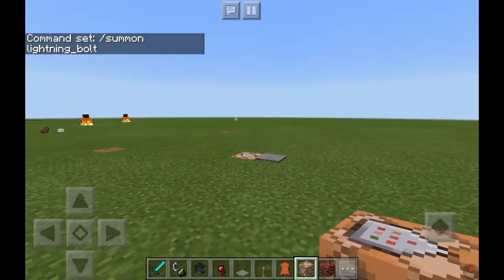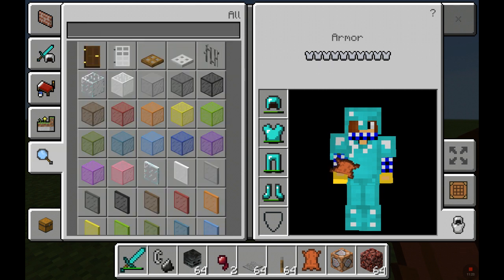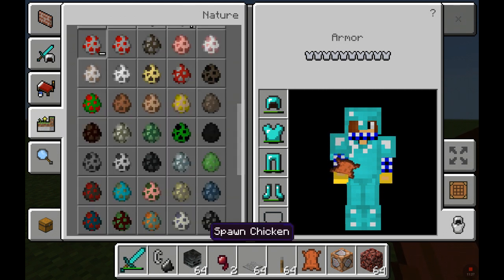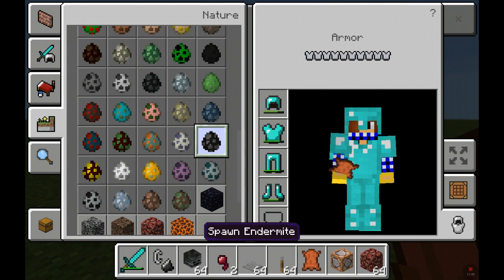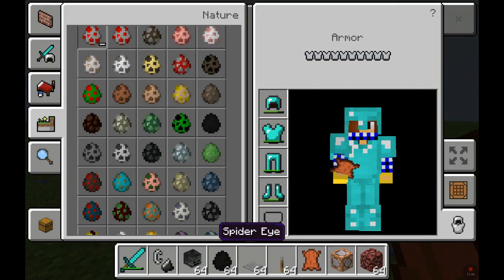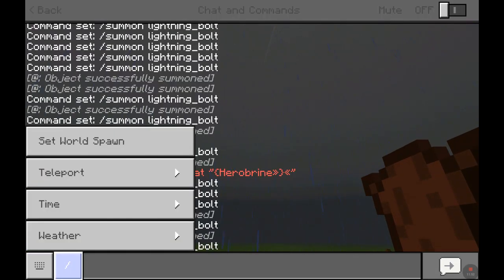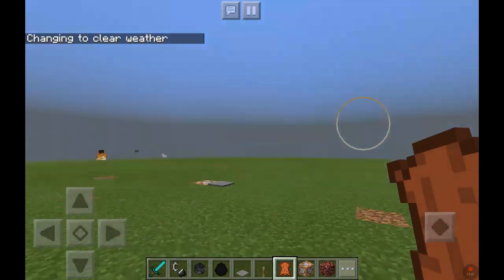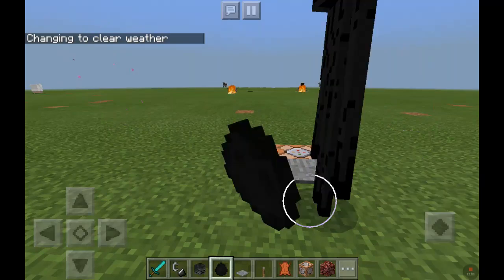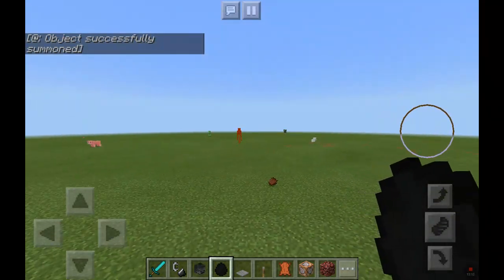Who's gonna be a volunteer? Wanting volunteers here. Looks like we're going to have to spawn a volunteer. Oh no, it's raining. Weather clear. Enter. There we go. Step on the pressure plate. 100% wrecked.